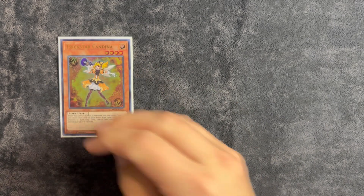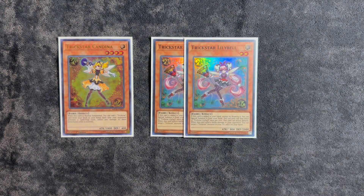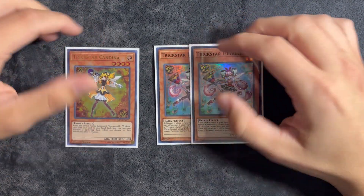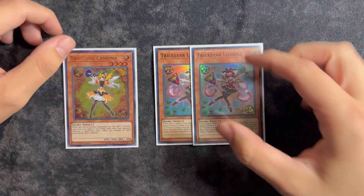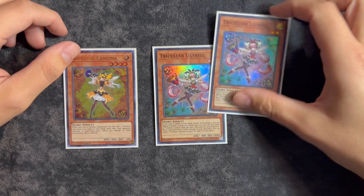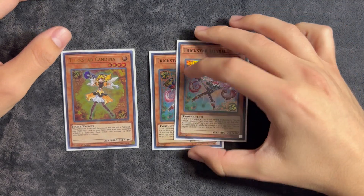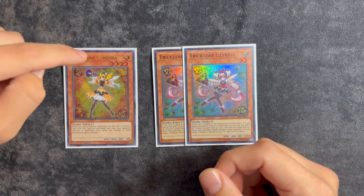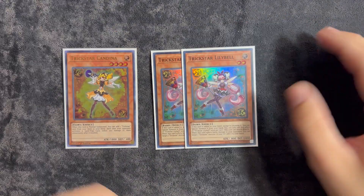With a twist, we are playing Trickstars in this deck, so we play one copy of Candina with two copies of Lily Bell. What I like about these cards is that they help you search Reincarnation and Reincarnation-jewel your opponent. Candina gets you Lily Bell, and Lily Bell summons itself when it's added except by drawing it. Then you have your Sprites which help you pop off from there. It's an easy Gigantic — Candina is a one-card Gigantic. Light Stage is a full one-card Gigantic as well.